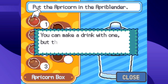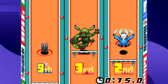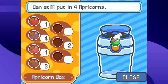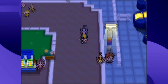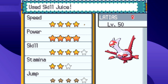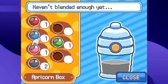Generation 4 also has the Apricorn Blender, tied to the Pokéathlon — a place where you play touch-based minigames using your Pokémon, kind of like Pokémon Contests but with athletic stats. You raise those stats by giving your Pokémon Apricorn Juice. You put five Apricorns in the blender, walk around for 100 steps, and it's done. Different Apricorn combinations produce different juice flavors, which boost different Pokéathlon stats — some even lower stats. Pokémon prefer certain flavors based on their nature, and you can taste test the juice before giving it out.